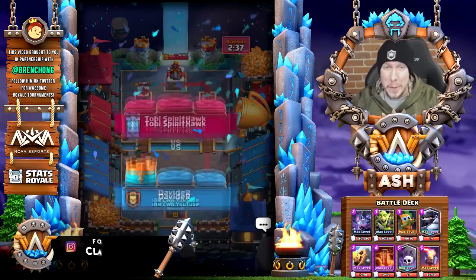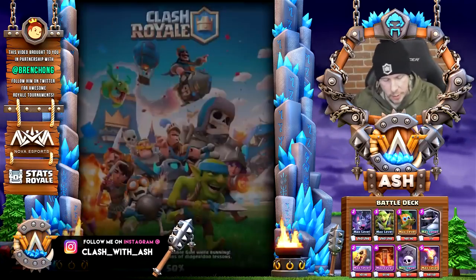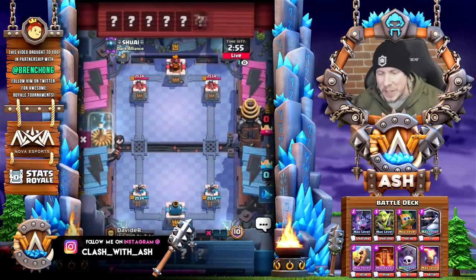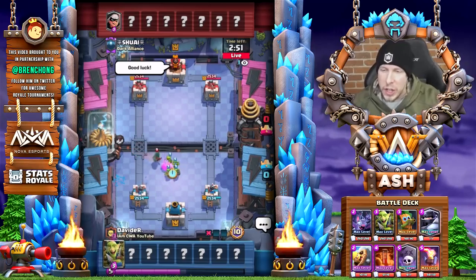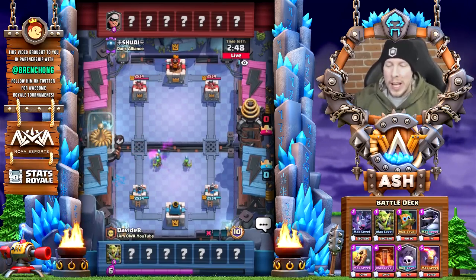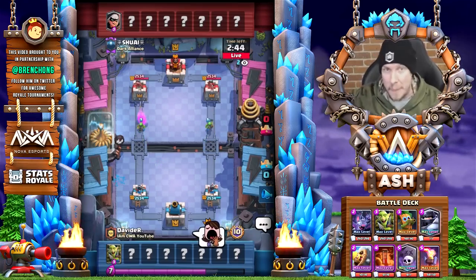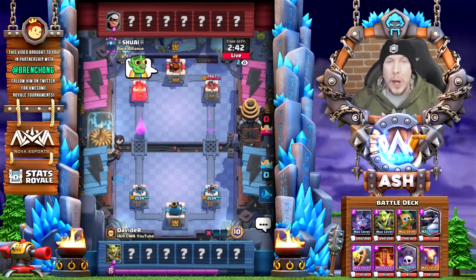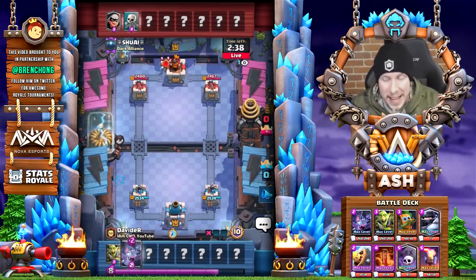Let's go ahead and hop into match number two. He is a clean 10-and-1 going into match number 11 in this Grand Challenge against Shuai from Dark Alliance. You guys saw it in the first match — the surprise the first time he dropped that Graveyard. Toby was not expecting a Graveyard there when we hit the opposite lane with the Mega Knight Bats.